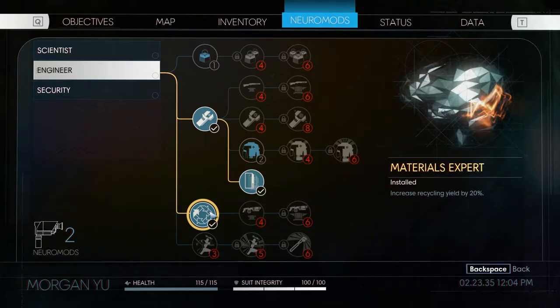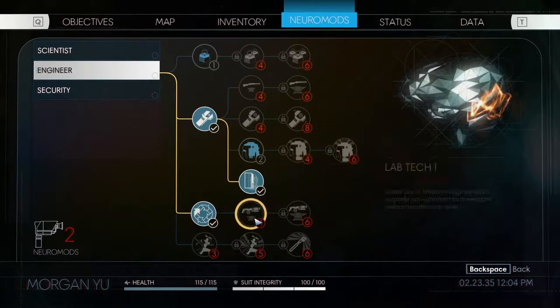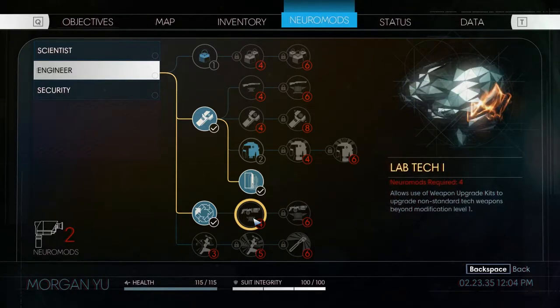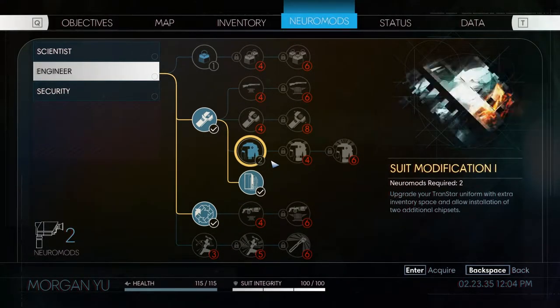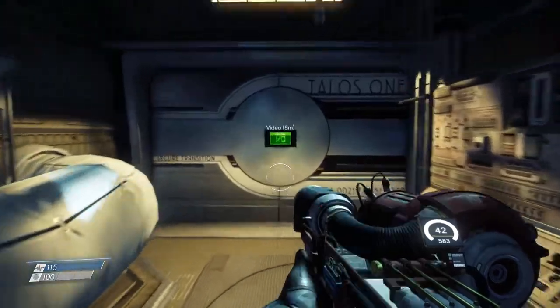I grabbed the materials expert perk, because this is the kind of thing where you need to be decisive and get it early or not get it at all. There's a non-zero chance we may want these other perks as well, depending on what goofy weaponry we find in the future. I'm tempted to get the first suit modification for more inventory space, but I'm going to wait on that since we're going back to our office to dump some things off.